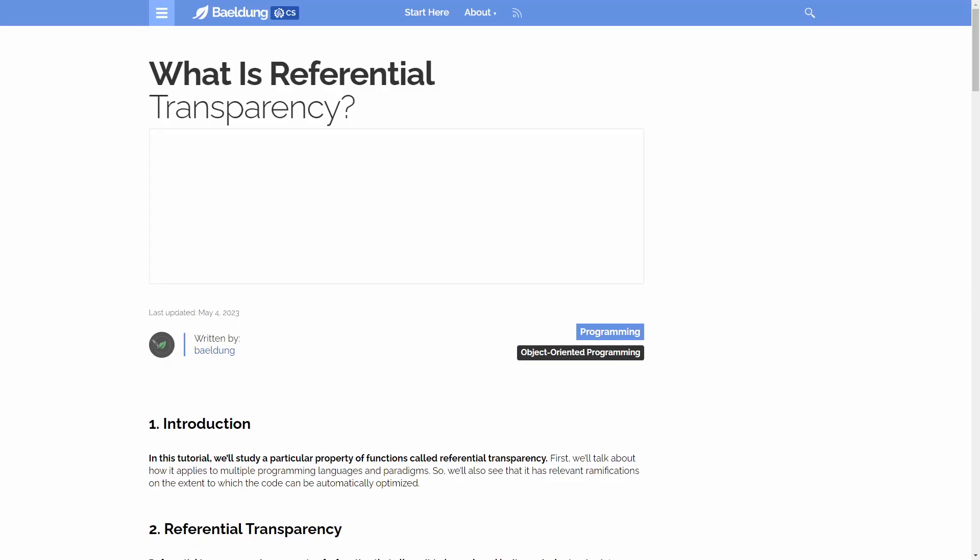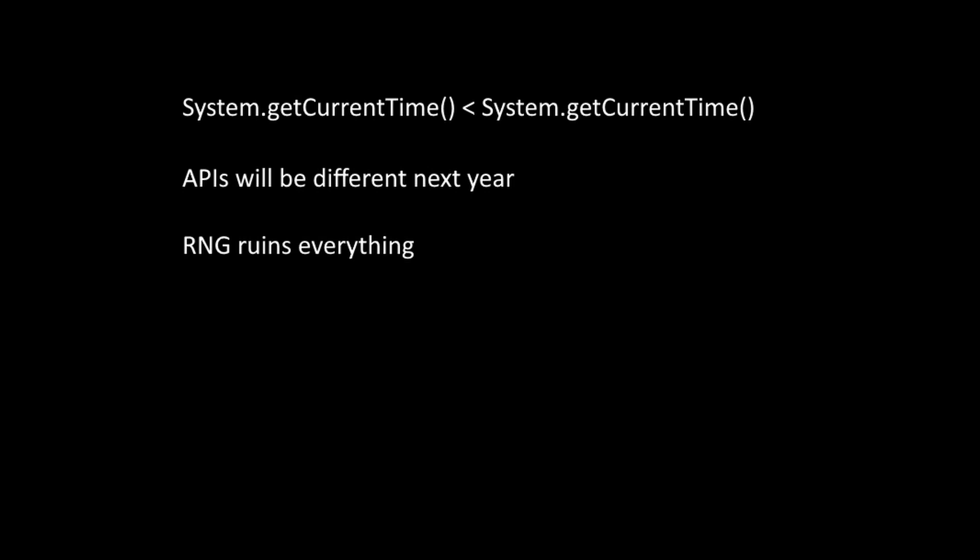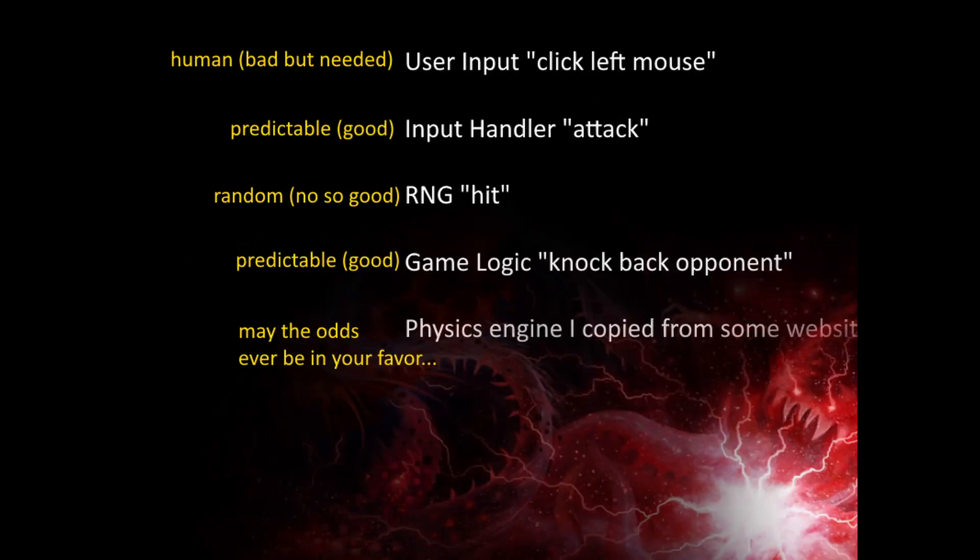There's a concept in software design known as referential transparency. Essentially it means that if I call this function 1, 10 times, next week, or underwater, the function still does the exact same thing for the exact same inputs. Math for example works this way — 1 plus 1 equals 2 no matter how many times you ask. Software programs as a whole, in practice, are pretty much never referentially transparent, but the trick is to try to keep it referentially transparent as far up the chain as possible, because then you can minimize the amount of chaos underneath you need to deal with.